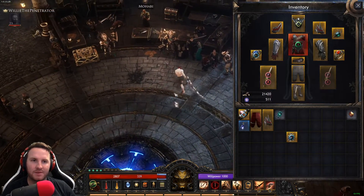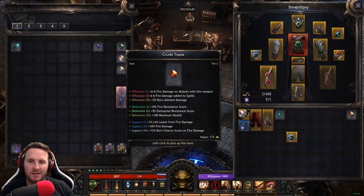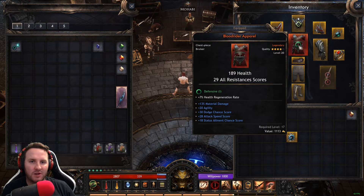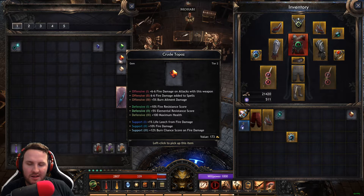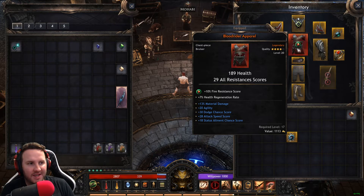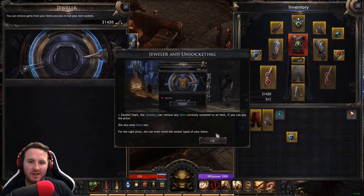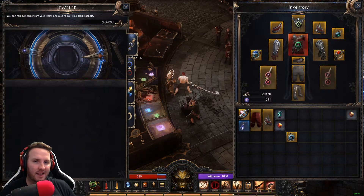Another thing is the gem system. On items there are sockets, and you can pick up different gems — they each have different stats depending on the type of socket they're placed into. For example, this crude emerald has offensive, defensive, and support stats at different tiers. This legendary chest has a defensive socket, so if I place any gem into it, it'll pick the defensive perk — meaning I'd gain plus 10 fire resistance. You can also remove gems by talking to Xanathar Stark here — you just place the item and remove the gem for 1,000 gold.